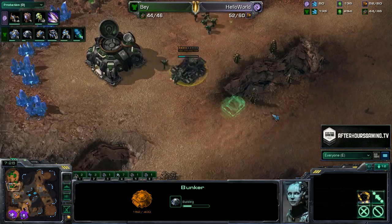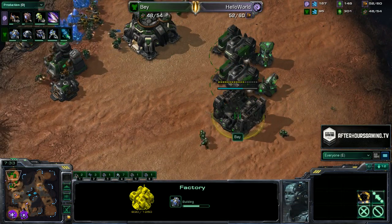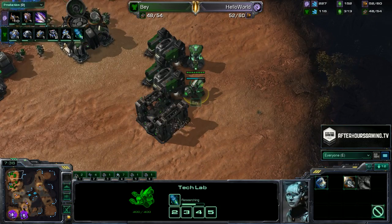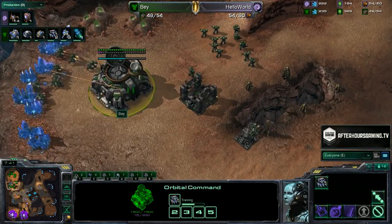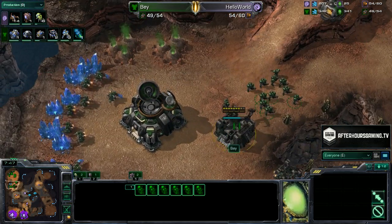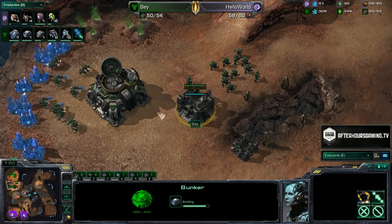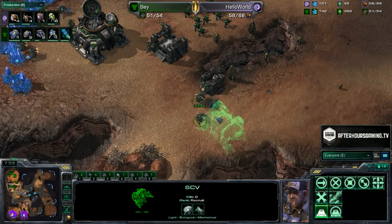Bay going big defense early on, immediately building that bunker and getting a lot more marines out. There's the factory popping down, stim nearing completion. If he had gotten Combat Shield, it would have been done right now. But at this point, these Banelings are going to be arriving before stim is done, so those marines are going to have zero upgrades.